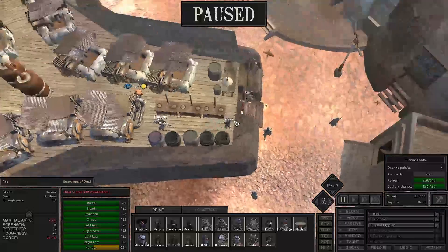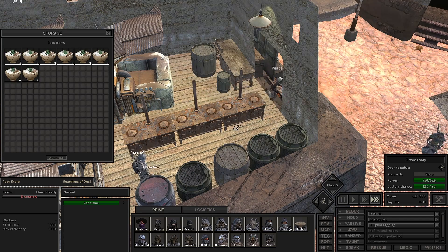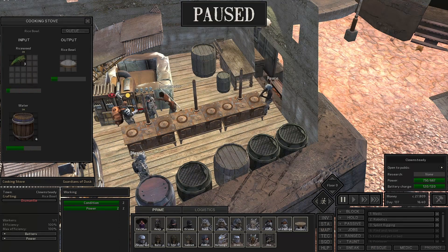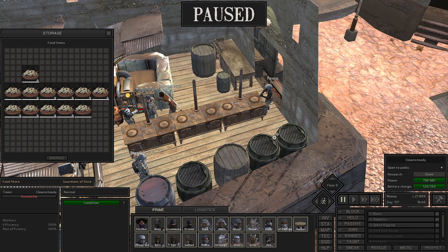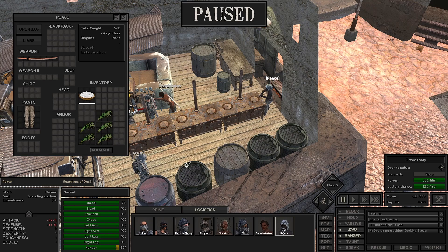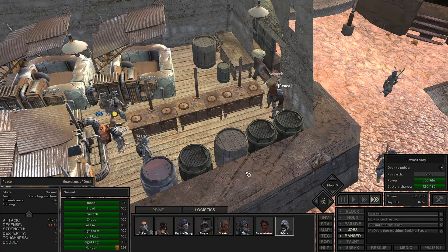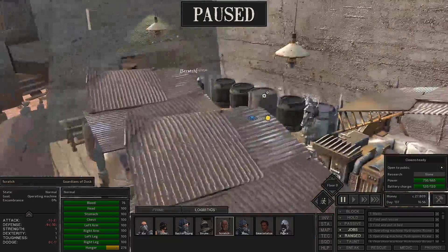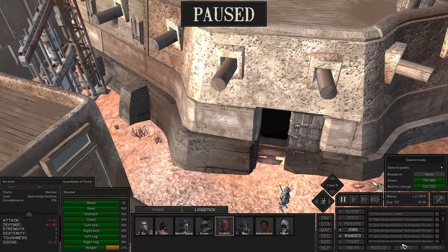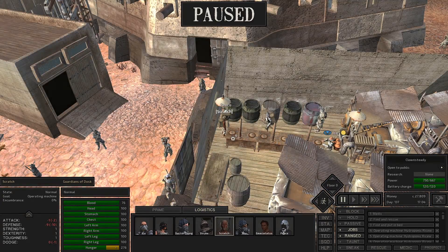So the money passively flies our way. These shop stalls hold a lot. We need to get cooked rice made. Let's take Scratch off of the cooking stove. Scratch, can you go do something else? He seems to have fixed himself a little bit.